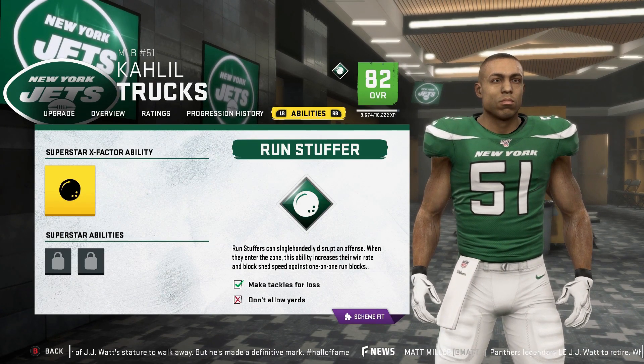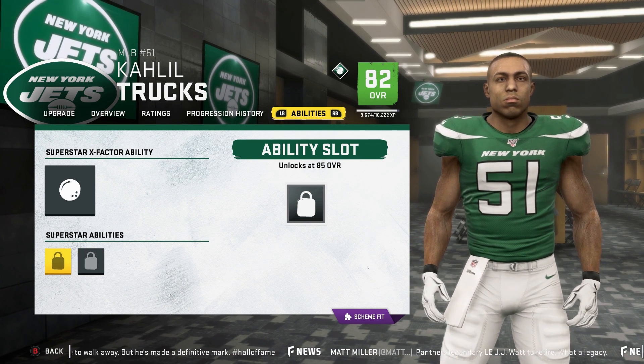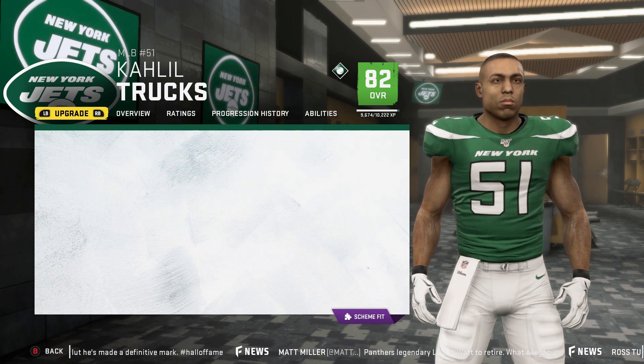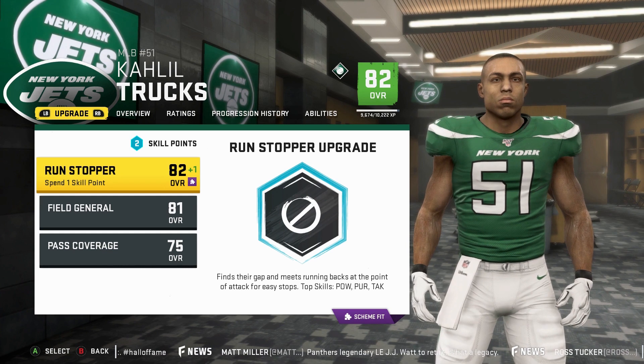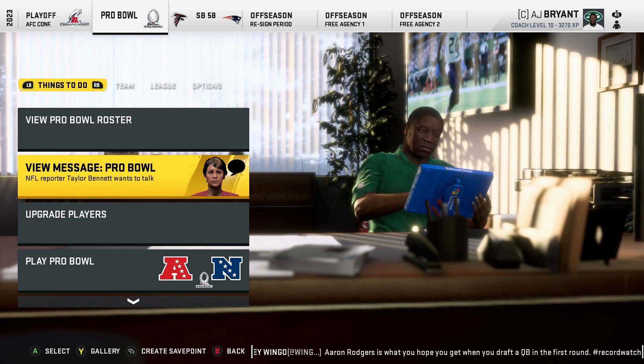In the last video I talked about how if your Run Stopping archetype is the highest and you equip the X-factor ability, you may get Reinforcement — but in actuality you will get something called Run Stuffer, which means they will play the run more aggressively. That goes for your linebackers.